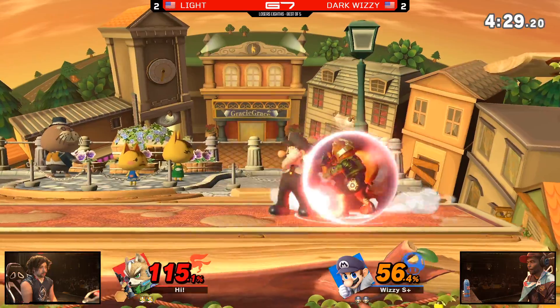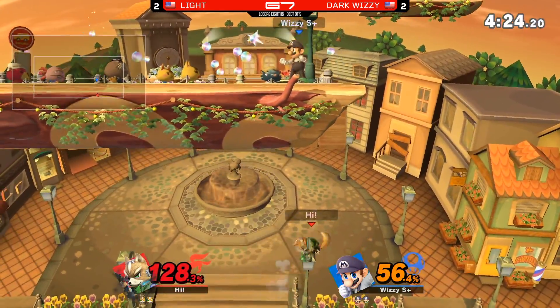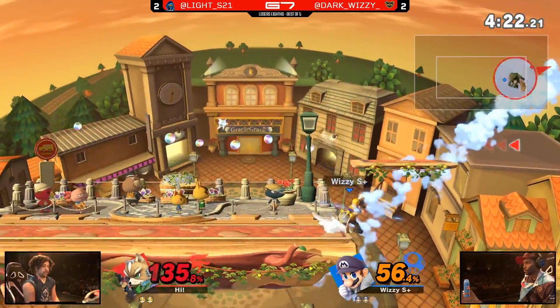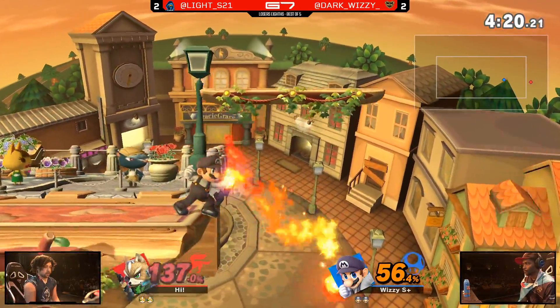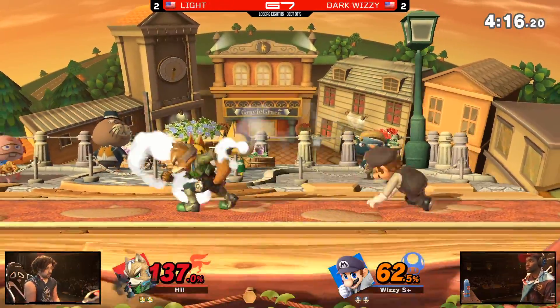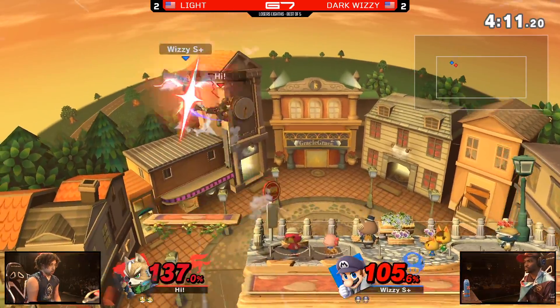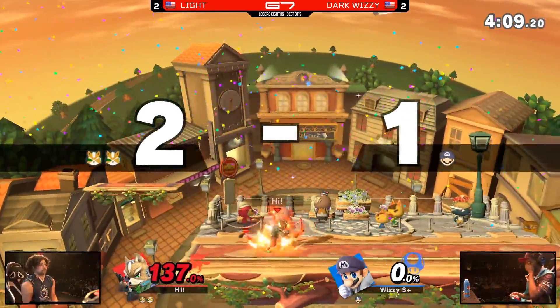He tries to down-angle the forward smash — so scary. Great mix-up right here by Wizzy. I thought the up smash was coming again, and so did Light. Dash attack — he clips him. He's just stuck off-stage. There was definitely enough stun but he didn't get the follow-up. Nair instead. What a beautiful parry from Light — he's feeling it. He wants to go all the way.